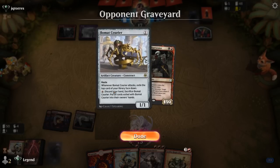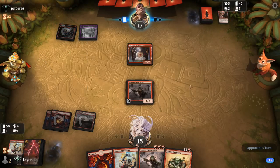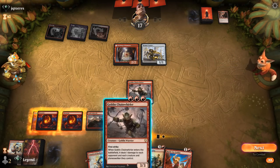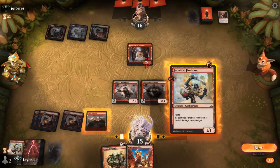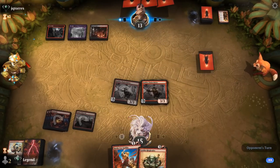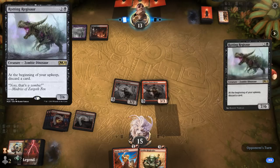Possible our opponent has some graveyard synergies or maybe Madness cards they can try to cheat into play. They discard Embercleave — so definitely points towards just an aggro deck. Another Beaumont Courier but no good attacks. Chainwirler is going to be pretty juicy — kill Beaumont Courier, and Firebrand kills Etching. We'll hit for 3. Ringleader to refuel, or we can just play Battlecry and activate. Possibly a Rotting Regisaur plus Embercleave deck — and yeah, there it is.